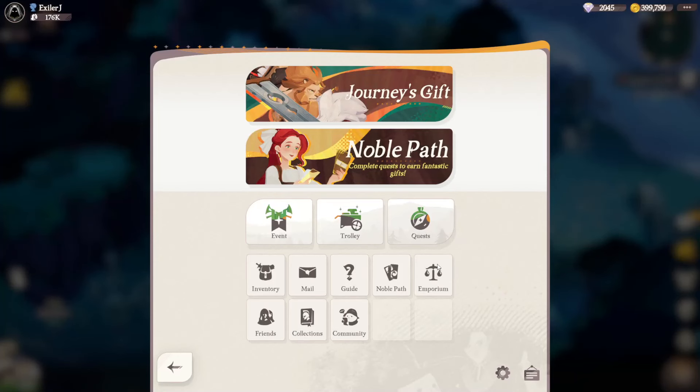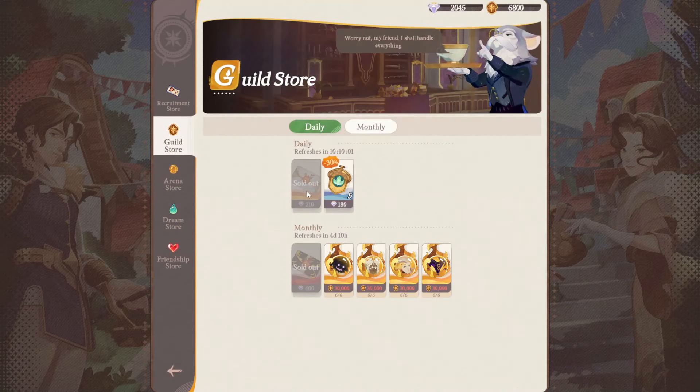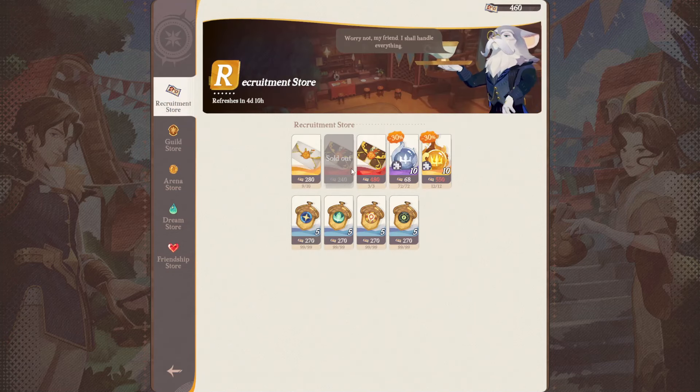You want to spend your diamonds on getting new characters. I recommend you use diamonds to buy out the discounted envelopes in the Imperium shop first, and then use the rest of the diamonds normally on the banners.